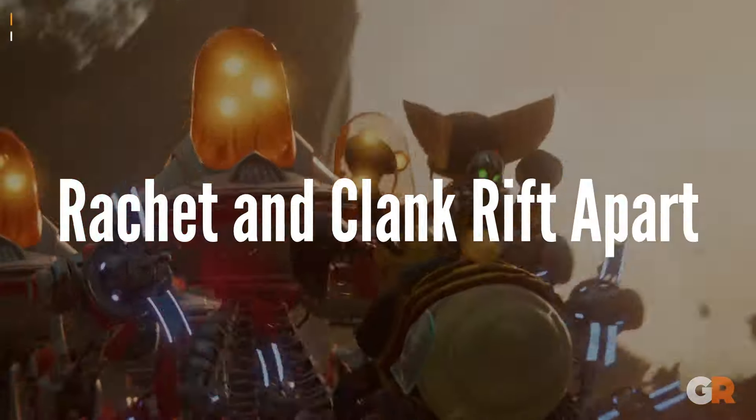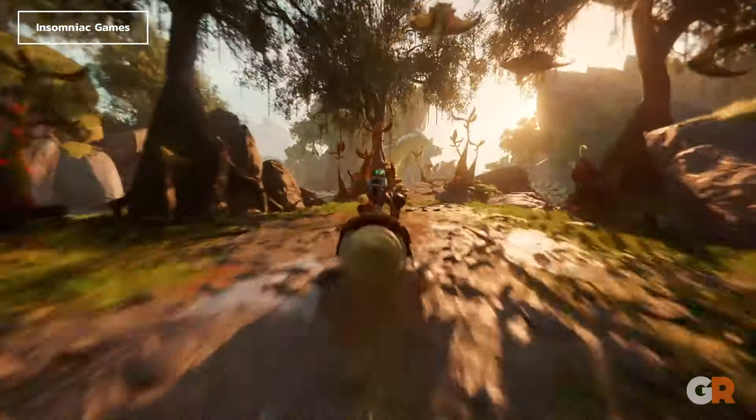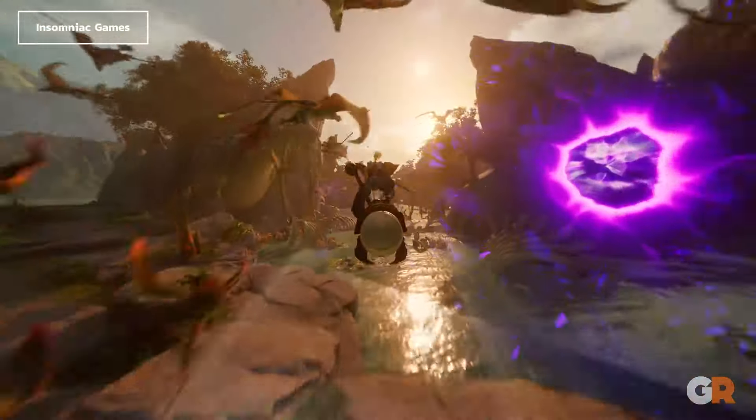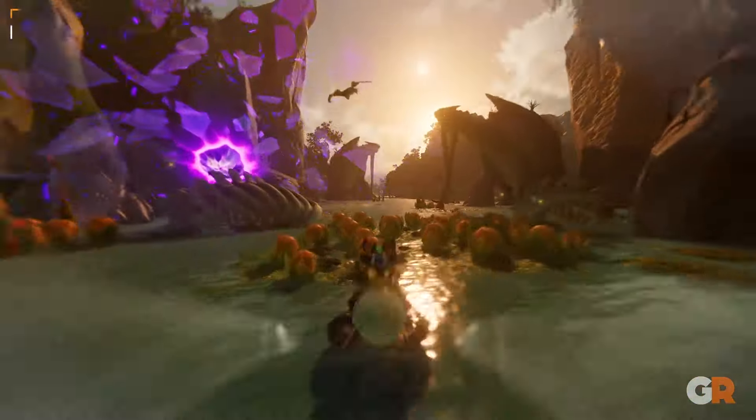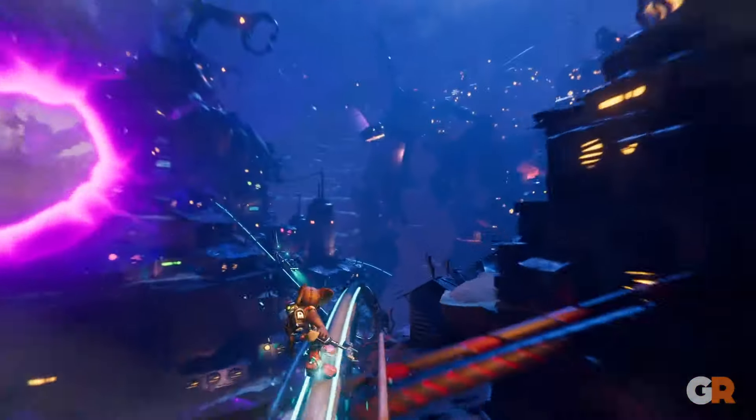Then we have Ratchet & Clank: Rift Apart. A recommendation for older kids, Rift Apart is one of the best games on the PlayStation 5. With visuals ripped right out of a Pixar movie and irresistibly endearing characters, Rift Apart is a treat for the senses that also happens to play like a dream. Mechanically, there is a lot more going on here than most other kids' games, but Rift Apart's controls are rather intuitive.